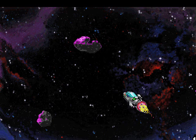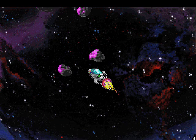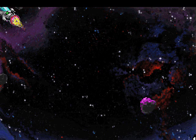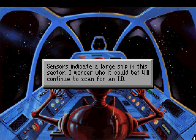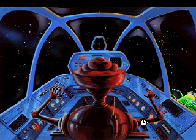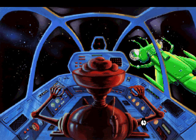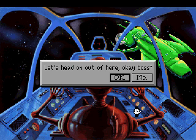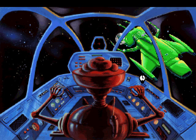Oh no! It's an asteroid field! And if you encounter any of those at an incorrect sector, you will die! But since this is the right sector, we actually managed to get through it safely. Sensors indicate a large ship in this sector — I wonder who it could be. We'll continue to scan for an ID. The droid scratches its head — which is a perfectly normal thing for droids to do — and it's the Deltor! We found it! Whoa! That's a Sarian Battlecruiser! We'd better stand off! If we get any closer, they'll detect us for sure and we'll be Space Putum! Let's head on out of here, okay boss? No! I wanna stay!